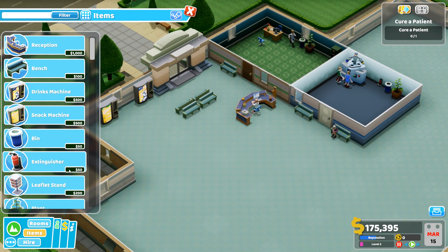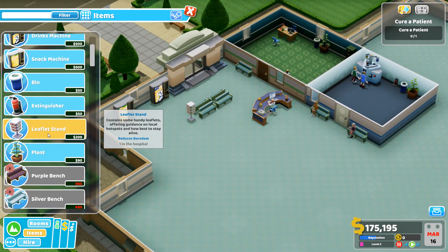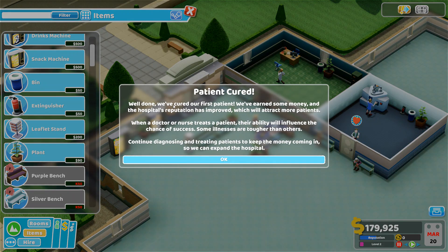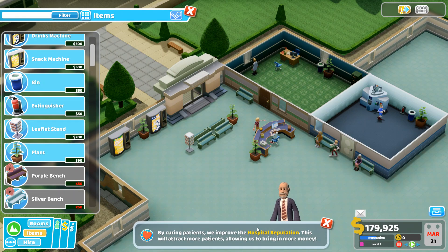Our hospital is going. A leaflet stand — give them something to read while they wait. Nice plant. Oh, decor — just like Oxygen Not Included. Toss one right there, maybe one right here too. Got an achievement. We've cured someone and that made us money, and our reputation has gone up. When a doctor or nurse treats a patient, their ability will influence the chance of success. Some illnesses are tougher than others. We just cured our very first patient.